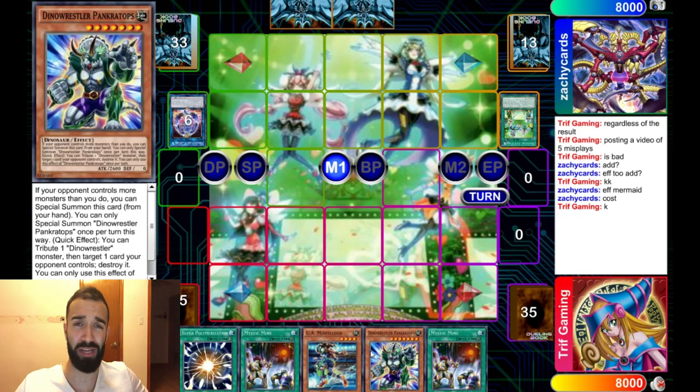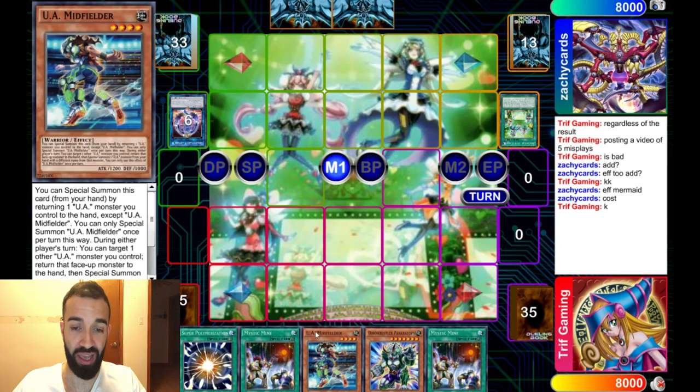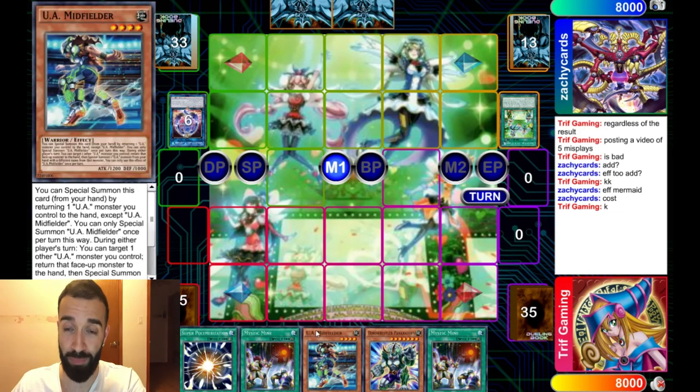If you don't draw Mystic Minds, you play normal UAs with 30 cards going second — Super Polys, nine Dino Wrestlers. I'll explain as the game goes on how you go into your Dino Wrestlers. Hit the subscribe button, because at 500 more subscribers I'll release the deck list. I tested non-stop with it, and you're gonna see an OTK with UAs and why UAs are the best version of Mystic Mine.